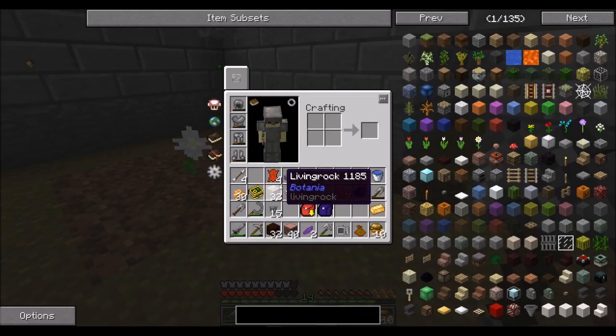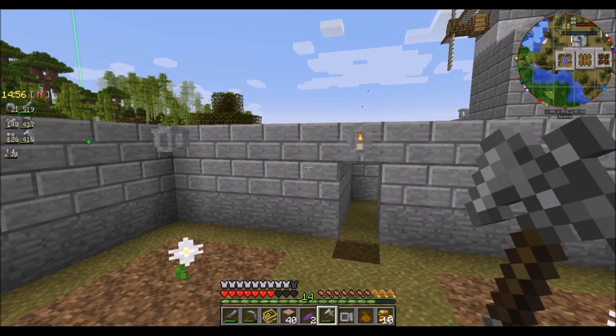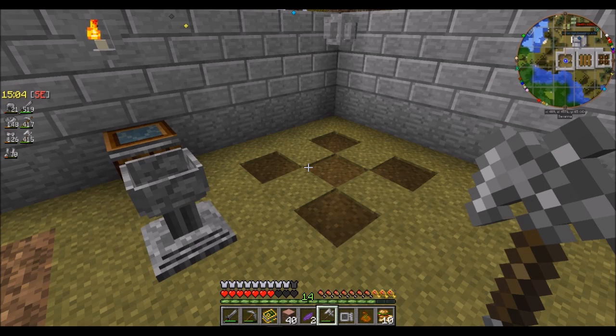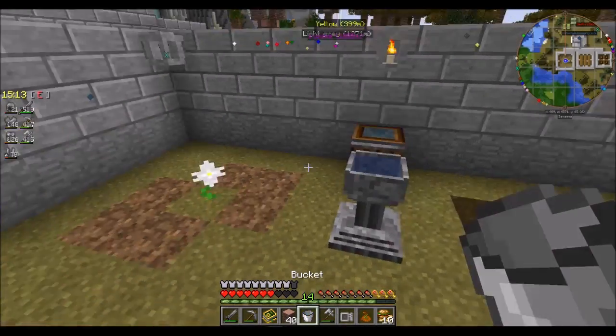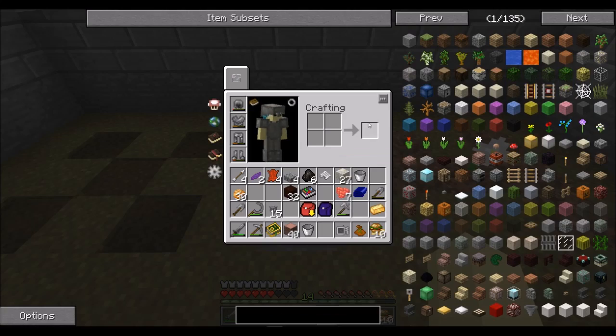A little while later I have half a stack of living rock and half a stack of living wood — plenty to get started with the next step. Botania has a rather involved system of mana and stuff that uses it. So the next thing on my to-do list is to get a bit of mana going. To get to the actual good stuff you kind of need mana to get anywhere. Mana pools hold mana out in the world — it's literally a mana pool.